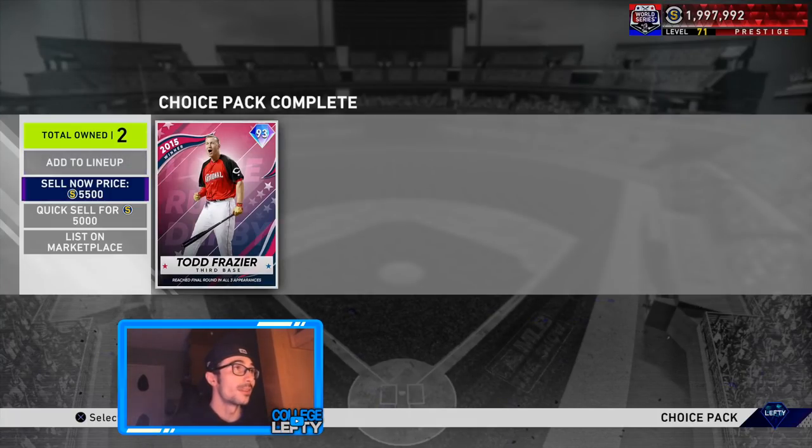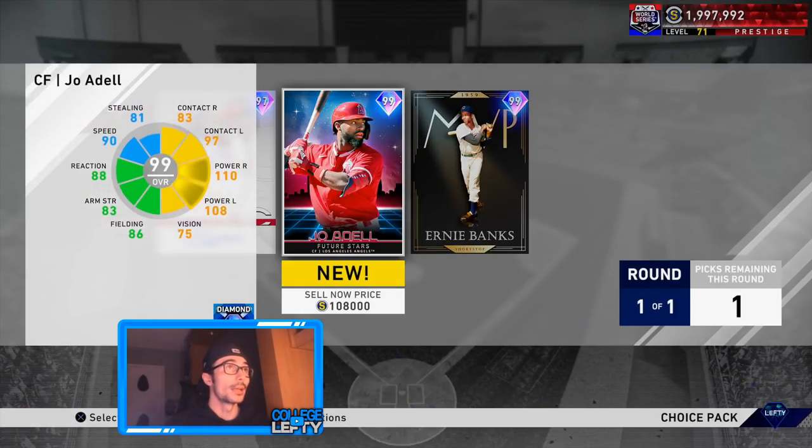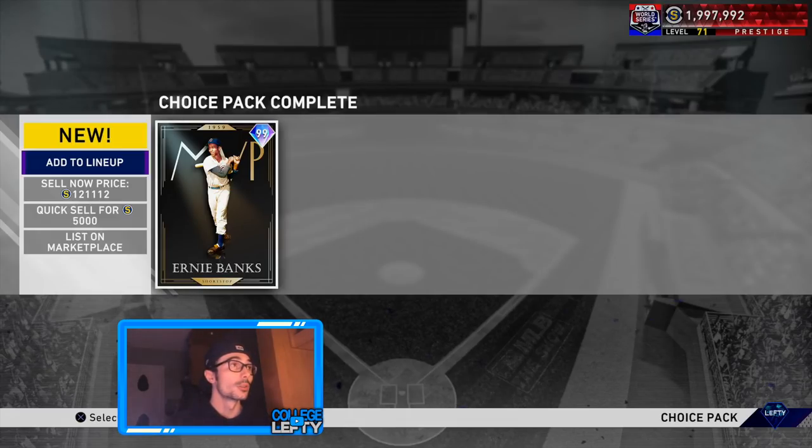Ducks on the Pond — elite round! That is what I'm talking about. What a pack opening! We're taking Ernie Banks and calling it there. We're taking our stubs and we're going to run. I already have Chapman and I don't want Joe Adell — I kind of wanted Ernie Banks back on the squad, so now I don't have to buy him. Successful pack opening, and that's how to unlock that 93 overall Silver Slugger Nelson Cruz. Thank you for watching — I'm College Lefty, peace out.